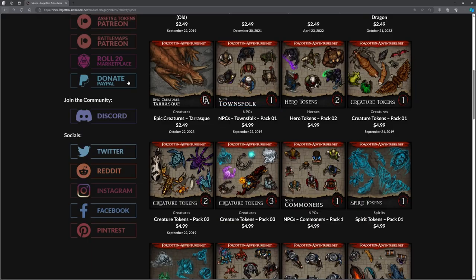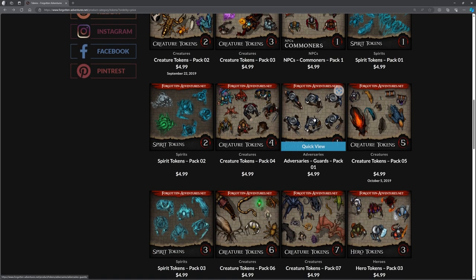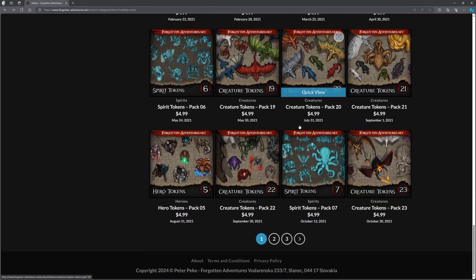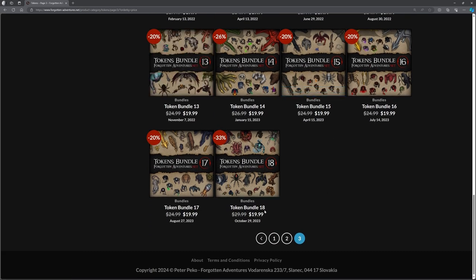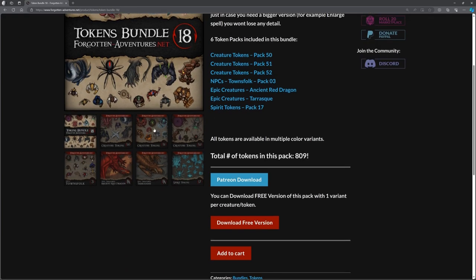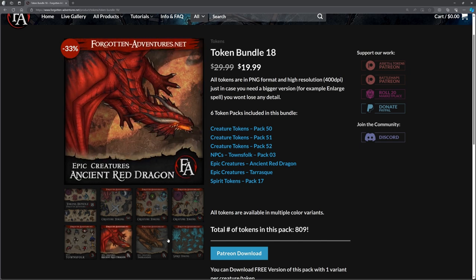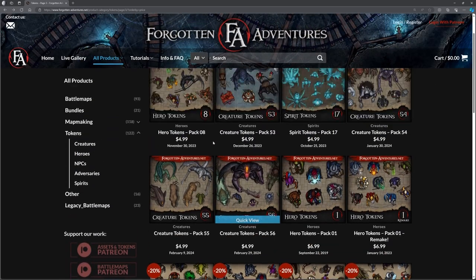Look at the townsfolk pack — you get a whole bunch of different tokens for your town. Personally I'm not a huge fan of this top-down kind of style — that's just me — so it's a no from me. But they are really good for what they are. We've got three pages. Going to the really expensive end, there's a tokens bundle at around $18-$20, but you get loads of them — loads of tokens. That could be right up your alley.